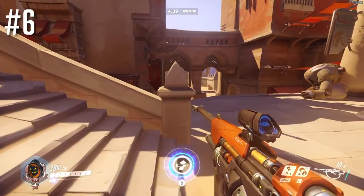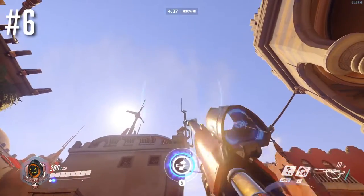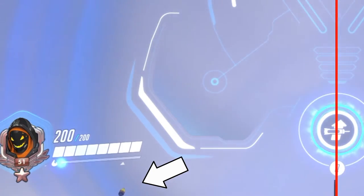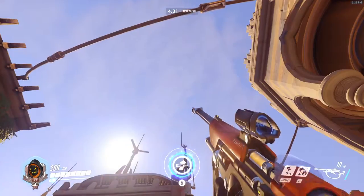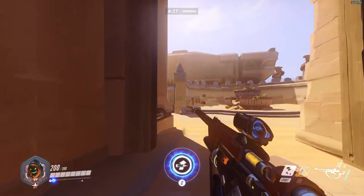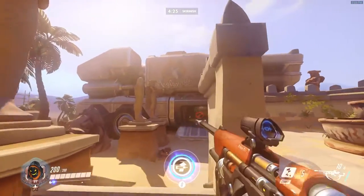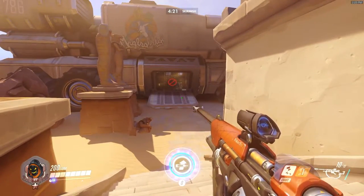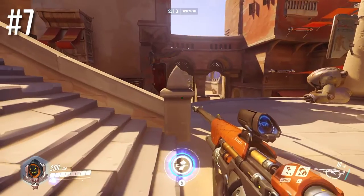Here's another one from the bridge. You line up with that pillar, make sure your crosshairs are lined up with the antenna, and that the second antenna is at the very bottom of your screen. When you throw it, this one will actually land right above their spawn, so you can get them running right out of spawn.